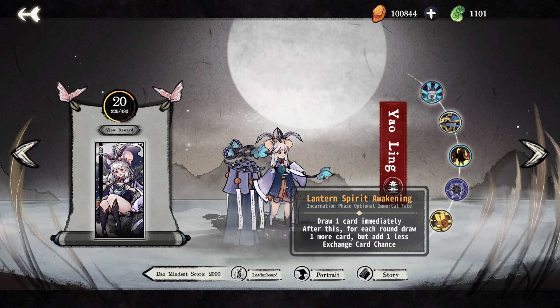Lantern Spirit Awakening immediately draws a card, then draws an extra card every turn, providing one more cultivation every turn over your opponents. After a few turns this will eclipse most opponents on speed, and by the endgame no one will be able to compete with you. You should always take this when you first start out.